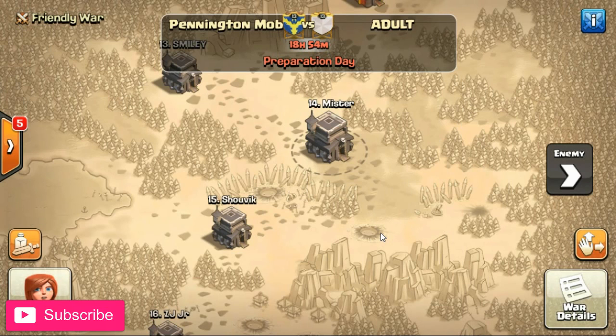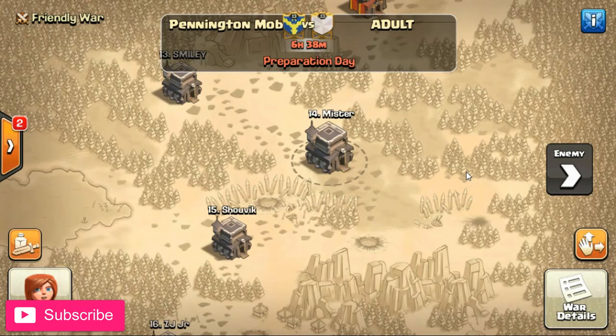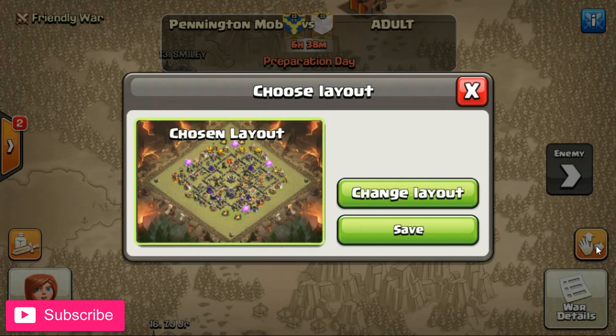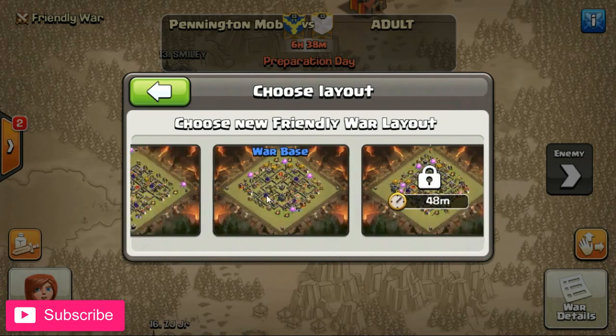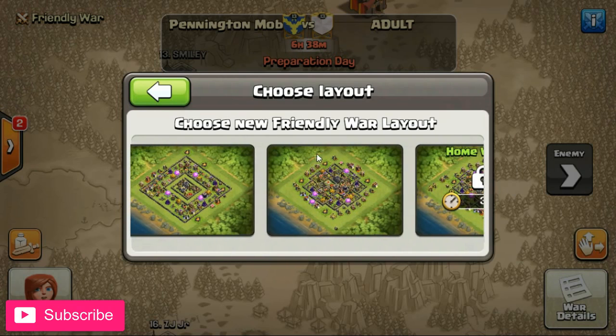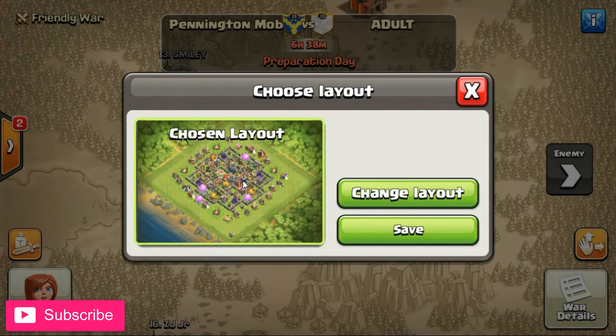There was something else I wanted to mention. In a normal war you've got your three war bases, but in this arranged war thing you can actually choose your village bases as your war bases as well. So for instance you can change it and go - yes, that's what I want.